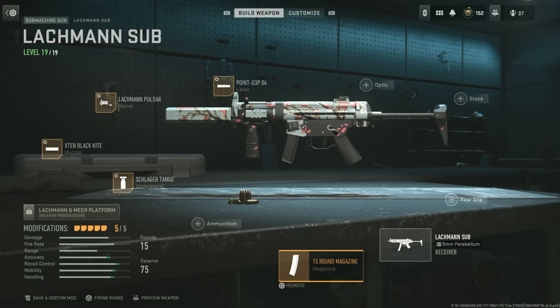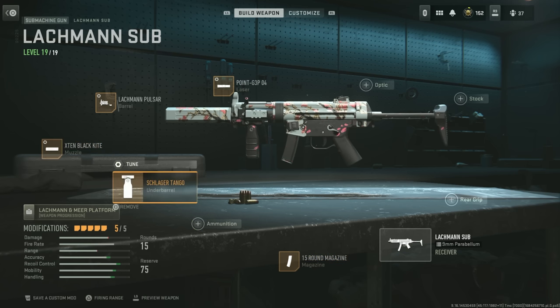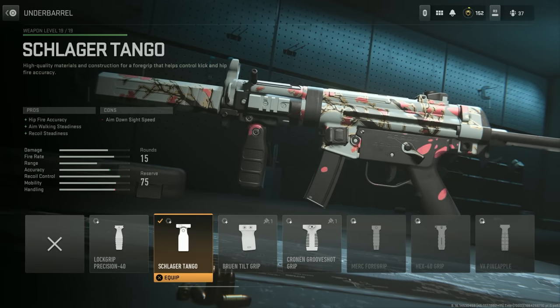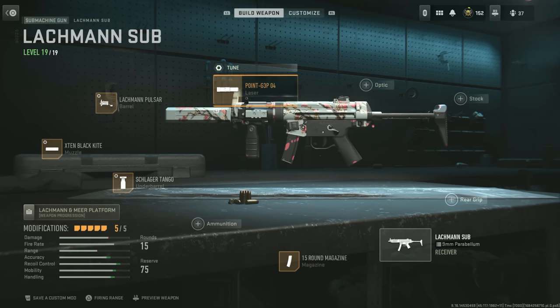I went ahead and made a class really quick. I threw on the 15-round mag, but I don't have a whole lot of under-barrel choices — I literally only have four. So I just picked a random one with recoil steadiness and aim walking steadiness. Then I picked a suppressor and the smallest barrel I could, since I'm going to have the smallest mag. And then this laser.